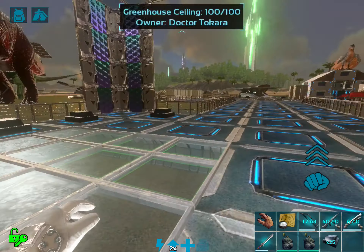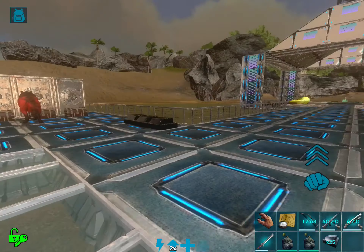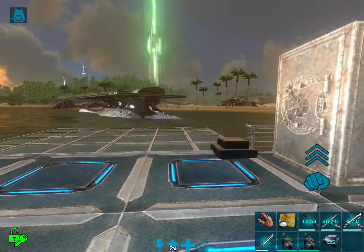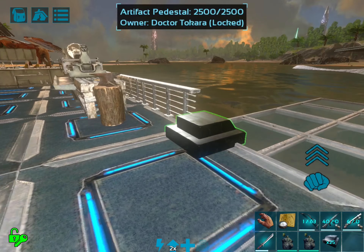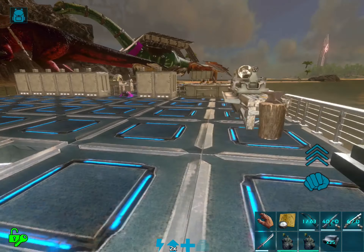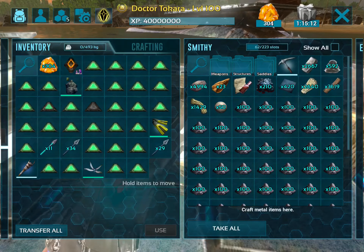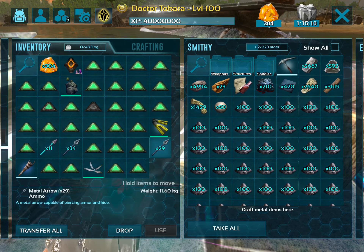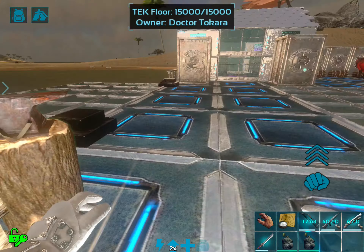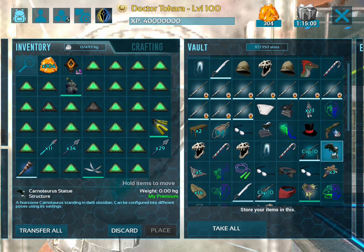I've got some pedestals sitting out. We're going to put out some of our trophies. We run dungeons and we have a lot of stuff, so we might as well put some of that stuff to use. I've got them all spread out a little bit. I think I have the right amount that I want out for now. We have some extras in case we need more later.